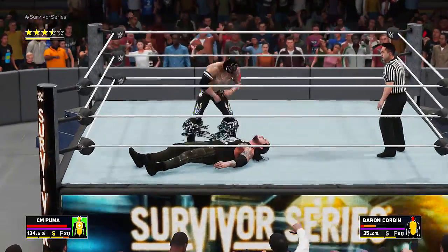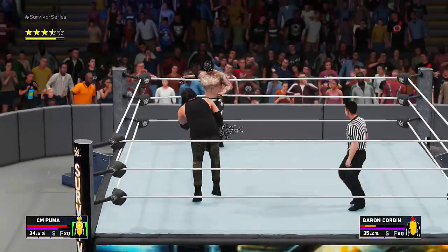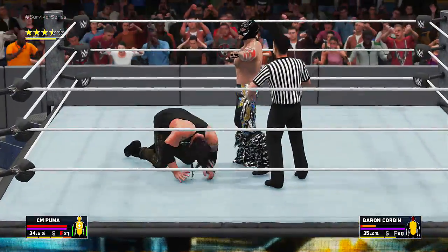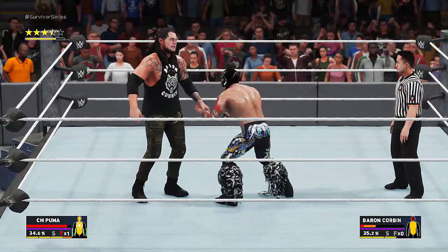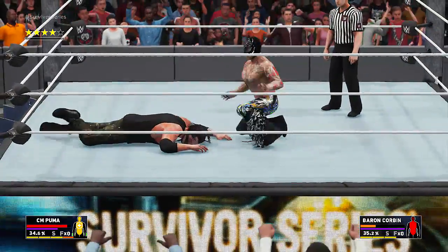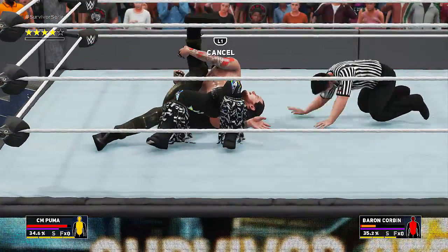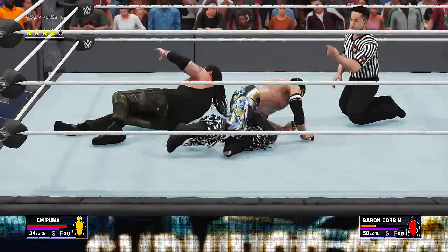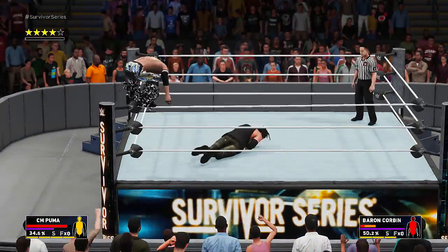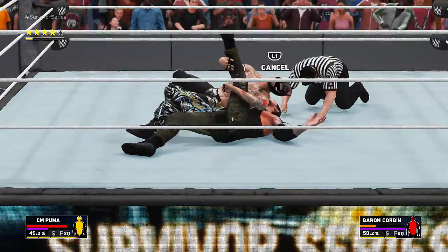This is stressful - this is supposed to be quick and easy! Elbow, elbow, back elbow and a big clothesline - nice! Stand up. We're gonna make Baron Corbin bleed. We tried to make Enzo bleed and it didn't quite work. His whole body is red - let's just get the pin. Four-star match, that's pretty good. He kicks out, of course he kicks out! Big five-star frog splash!